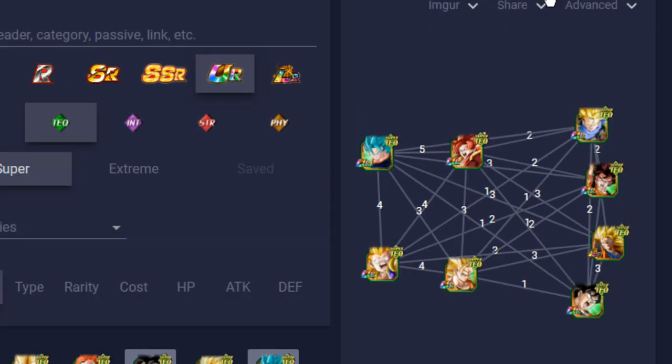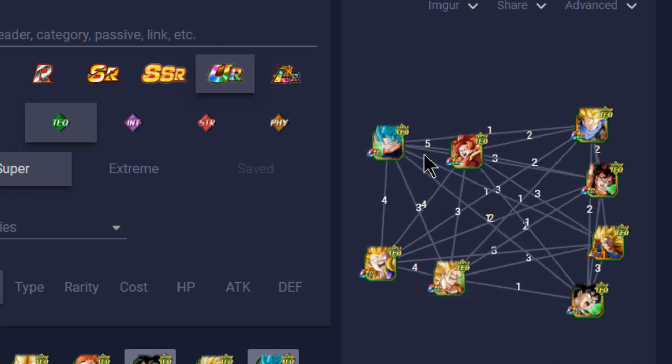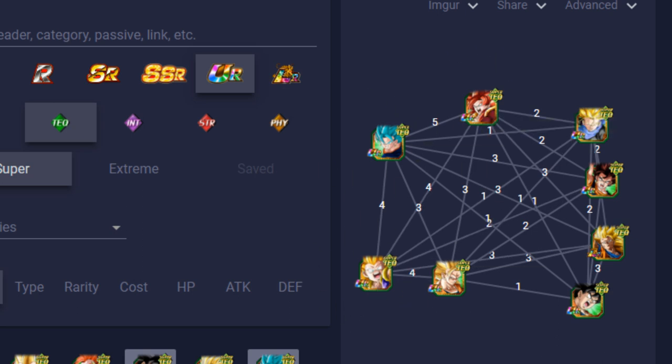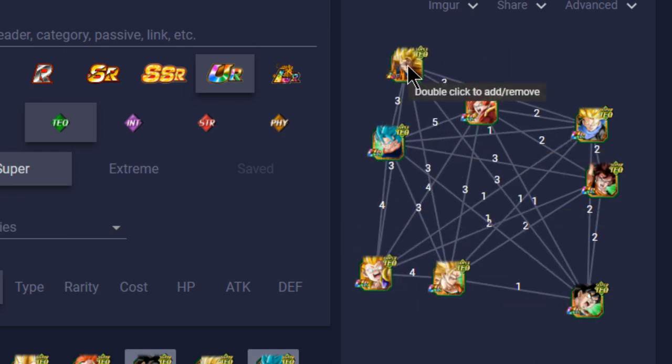If I had a choice, I'd probably run SS3 Gotenks since I have him at 100%. I also wish Bandai would make a way to remove orbs from units you've already invested in and reinvest them elsewhere — even for 50 dragon stones. Anyway, for the team I'd put SS3 Gotenks with SS4 Gogeta. You also have SS3 Gotenks next to Gogeta or Vegito — all four link very well together. With these S-tier units, they each give 10 and 3 Ki. Running a double LR SS3 Goku lead means you really don't need to worry too much about Ki.